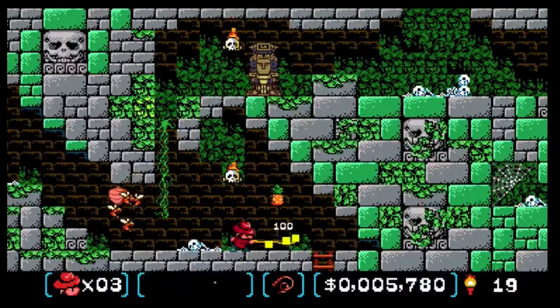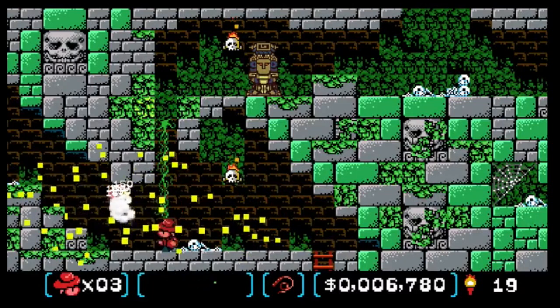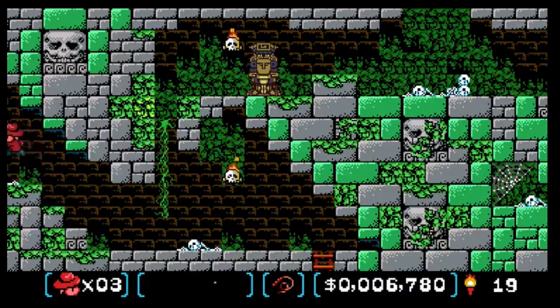The bees are currently just hovering around the hives, but they're going to fix that so that when you walk by them, they actually start attacking you to make it a little bit more challenging.